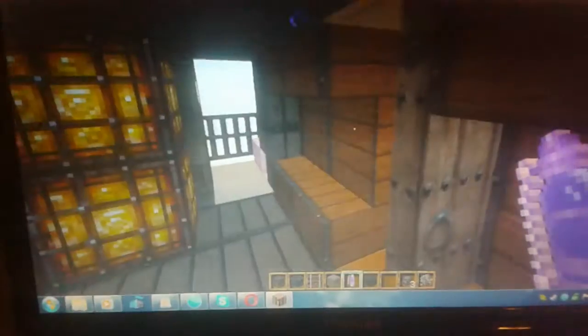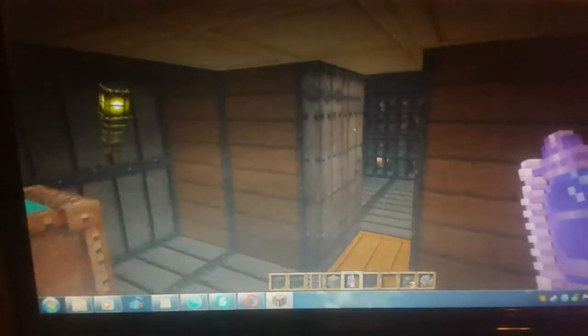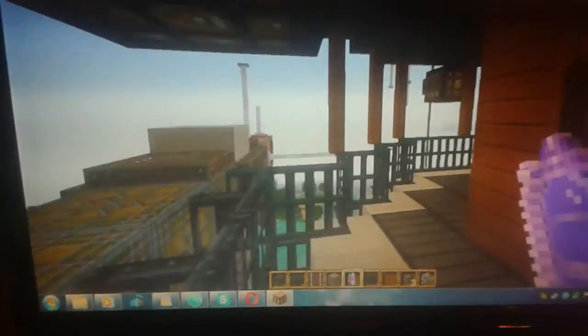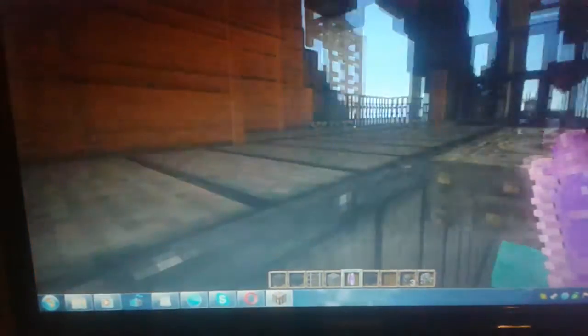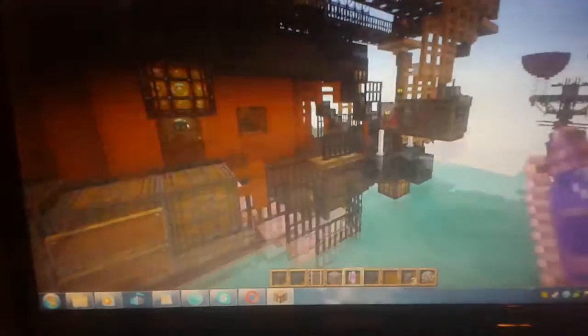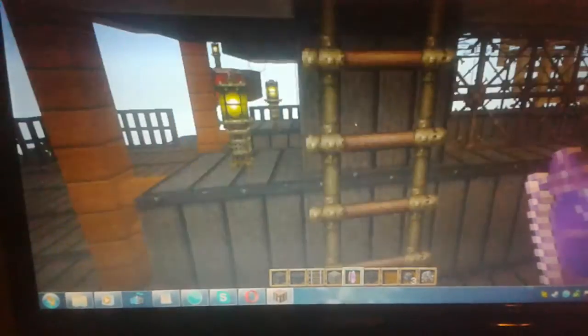Down here you can see the rest of what's in the cargo hold. We've got the bathroom stalls in here, complete with weird-looking toilets — you know, in the bathroom. I am so glad I didn't build this on survival, because if I tried to I'd probably have a nervous breakdown. Building an airship is already tricky enough in Minecraft, but doing so on survival mode would just be a big pain in the backside.